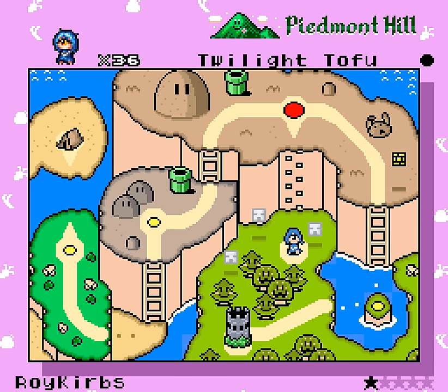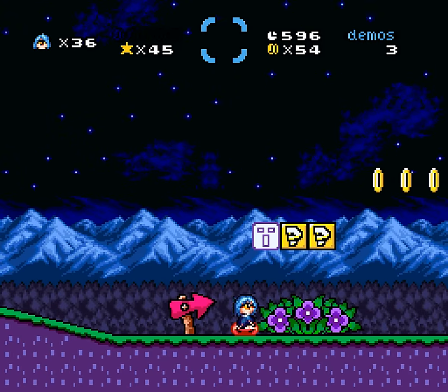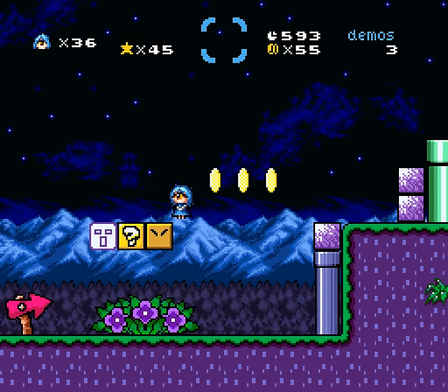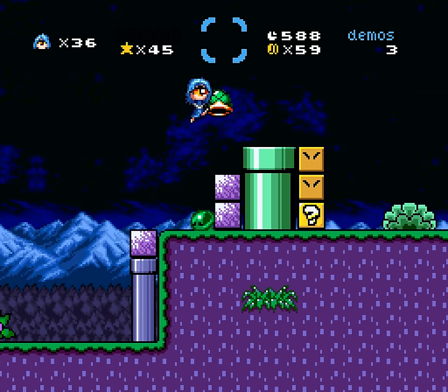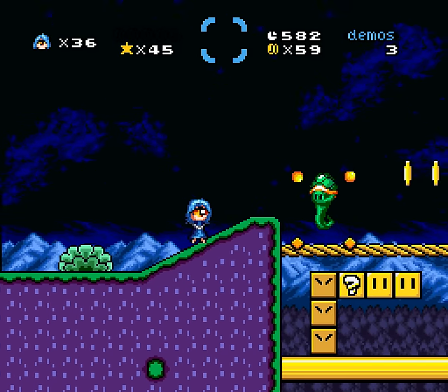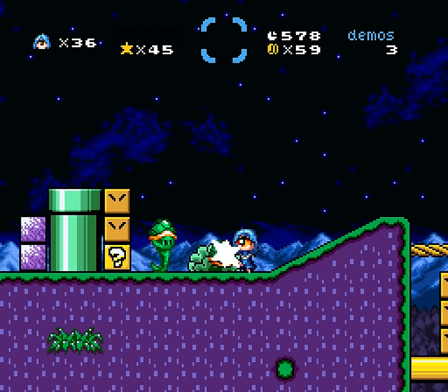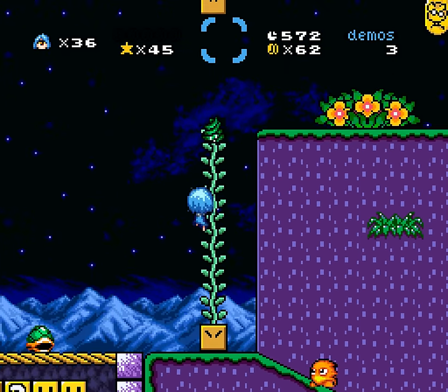Alright, starting for real — Twilight Tofu by Roy Curbs, one star. Yeah, a bunch of tofu blocks appeared when we uncorked this. I played a bunch of Roy Curbs stuff in the past. Like, I remember some of your levels in, like, the Nellicon. Whoa! My shell was a lot not where I thought it would be. There you go. I got that coin finally. My world is okay now.